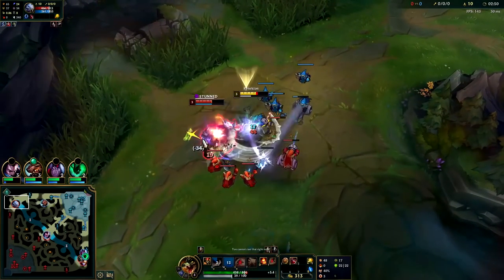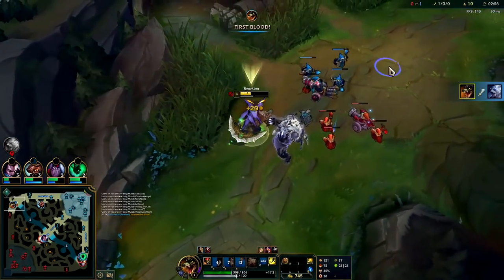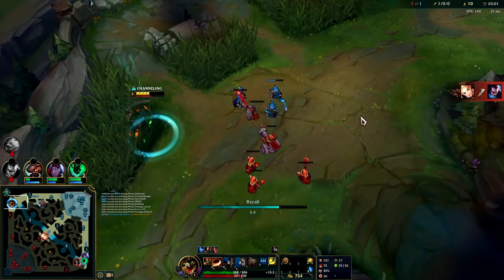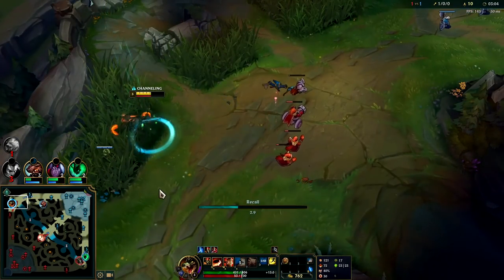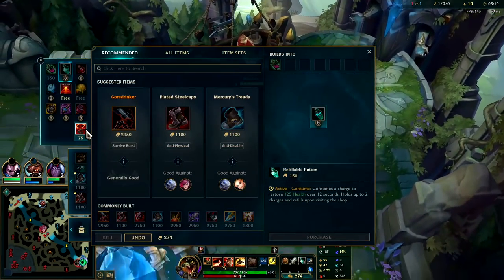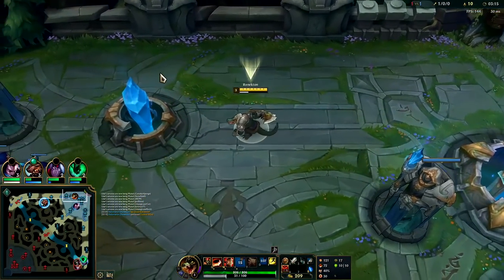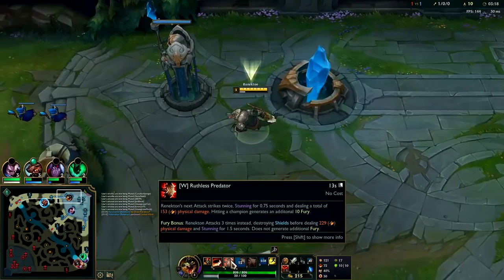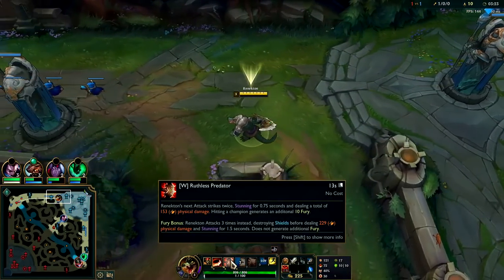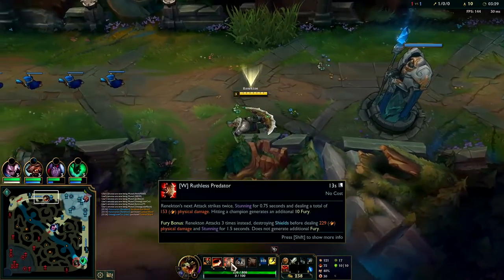I'm going to walk up, auto attack, W reset, empowered him hard — knight Q auto attack E, down he goes. His wave's pushing to us right now so we should just back. You can take Teleport on Renekton; I wouldn't recommend that unless you're in a matchup where you don't think you can get an early kill. If you are in that type of matchup you should consider dodging, because Renekton's late game is extremely inconsistent — he only has one CC tool and it's single target, it's auto-attack based, so if you get blinded you can't even use it. It's not a very consistent CC tool because it's also melee.